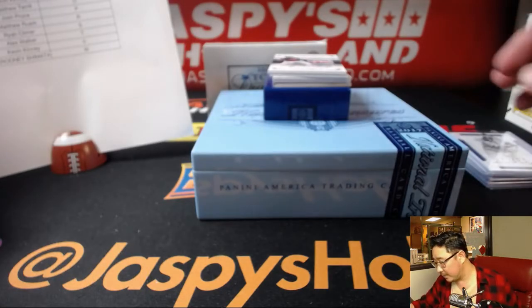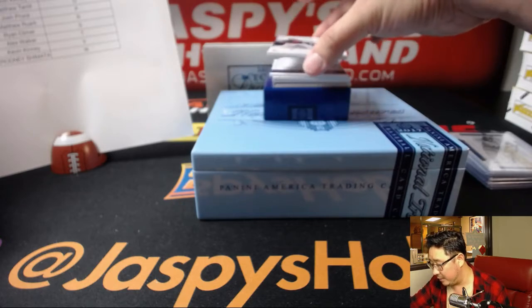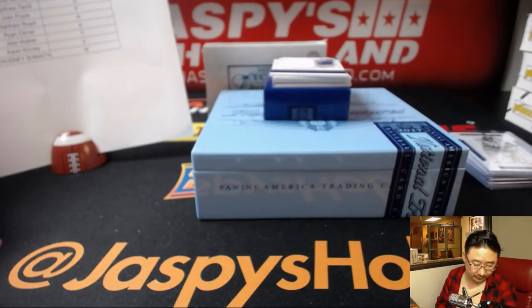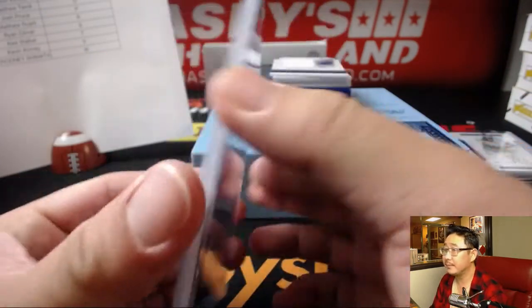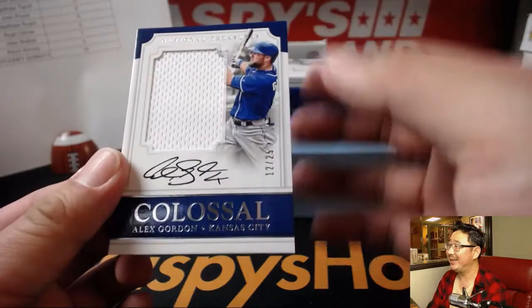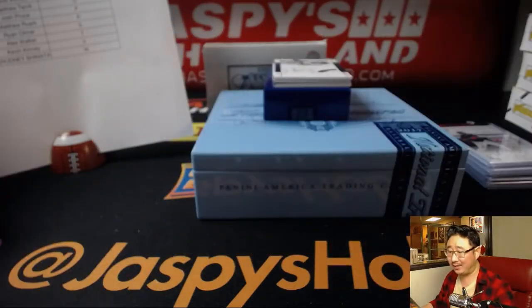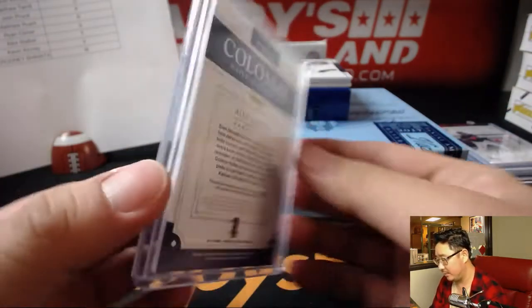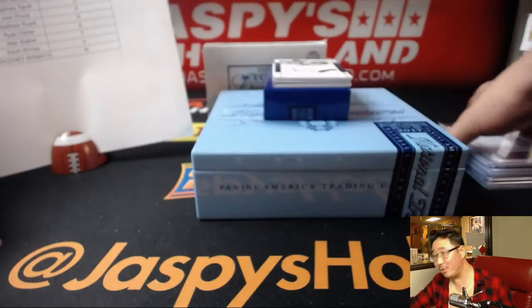We've got a five out of ten laundry tag autograph for the Tribe — it's Jose Ramirez, letter R, going to Matt Rourke with R. That's nice. Next is a jersey auto colossal — jersey auto, another G. Alex Gordon, 12 out of 25, Alex Gordon colossal relic and autograph — another one for Kevin Kinney. We were just talking about this guy off camera.